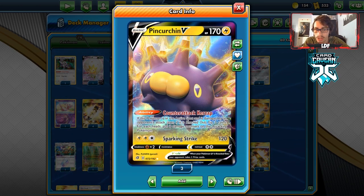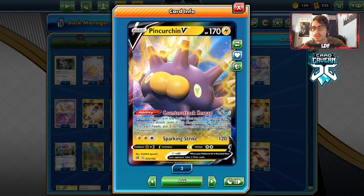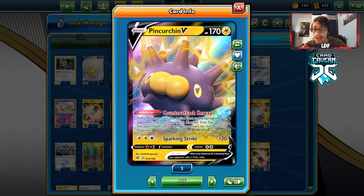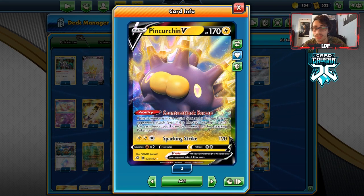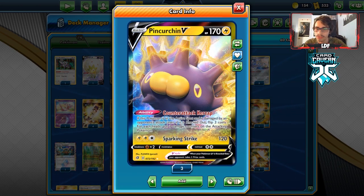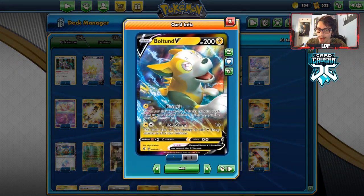This ability is actually pretty cool. If Pincurchin is in the active spot and takes damage or is knocked out, you flip three coins — for each heads, you put three damage counters on the attacking Pokémon. So if you get all heads, you can do 90 damage with your ability to your opponent's active, which is pretty ridiculous. Since it's a lightning type, we have the support of Electro Powers, Thunder Mountain, and the new Boltund V to power it up.